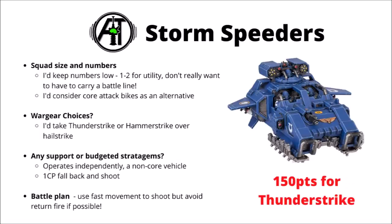Next we have Storm Speeders — the new for 9th edition Primaris embiggenened land speeder. They hit reasonably hard for their cost following a couple of points decreases, though they're very fragile. I'd keep their numbers fairly low — they're not going to carry a battle line. I'll be considering attack bikes as an alternative platform. Out of the three variants, I prefer the heavier-hitting Thunderstrike and Hammerstrike over the Hailstrike — you get a fair bit more bang for your buck on the anti-tank weapons. In general they want to be zipping around the board unsupported, hopefully hidden from the vast majority of the enemy army, peeking out to hit one enemy target each turn. If tagged in combat they can fall back and shoot for one CP, but if taking any significant damage they're going to die quite quickly.